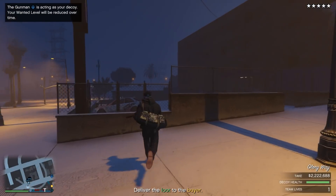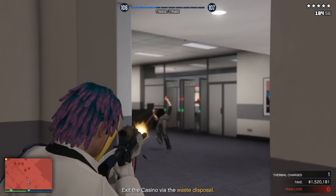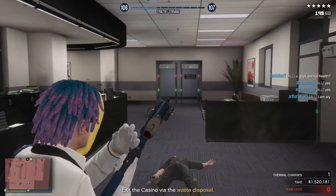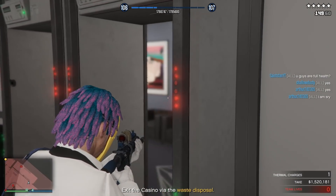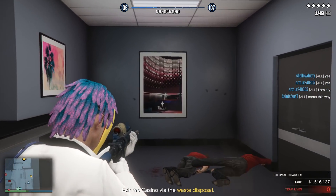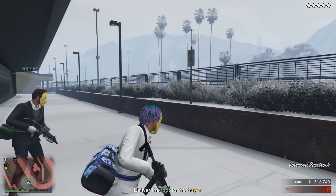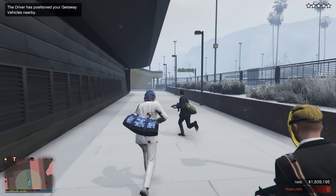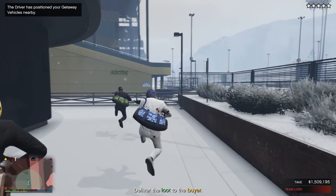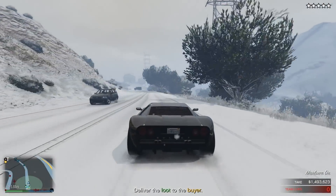For the exit strategy, the easiest one is the waste tunnels. From the main vault or security office area of the casino, head right through the metal detectors and there's a small door. Go out that door and you'll be between the casino and the horse track. There are only about four NOOSE members there, so you can run along the back side of the casino to your getaway cars without getting shot nearly as much as other exit routes.